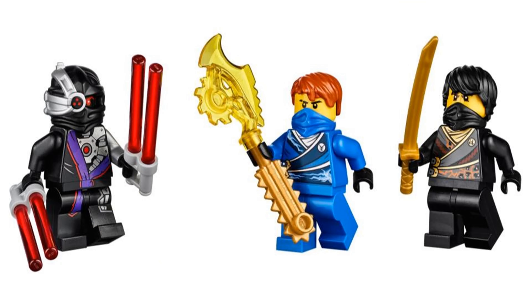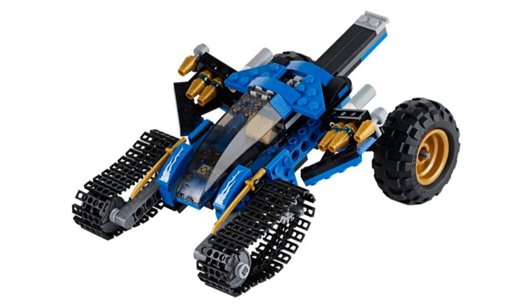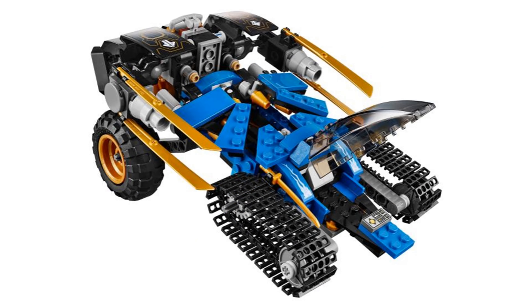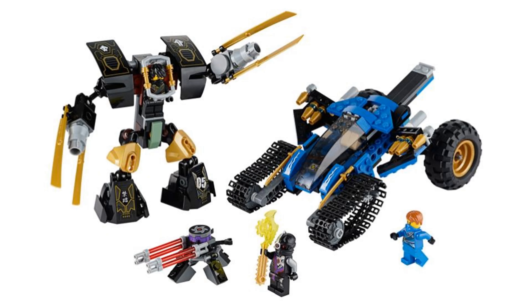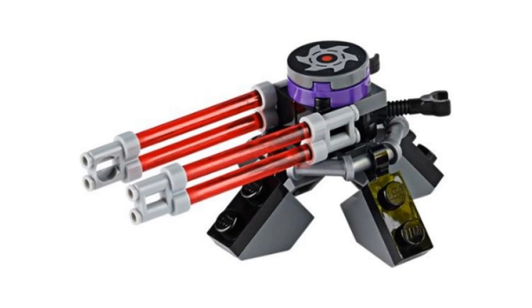Number 5 is Thunder Raider. It comes with three minifigures: Jay with the yellow Technoblade, Cole, and a Nindroid Warrior. The Thunder Raider is a more unique vehicle for Jay with treads on the front and hidden missiles on the sides. On its own it looks empty in the back, but that's because it has the awesome feature to transform and attach Cole's mech to the back, which makes it look better — and Cole's mech on its own looks pretty decent. Both of the vehicles are good but neither are my favorites, and it also comes with a small laser cannon for the Nindroid.